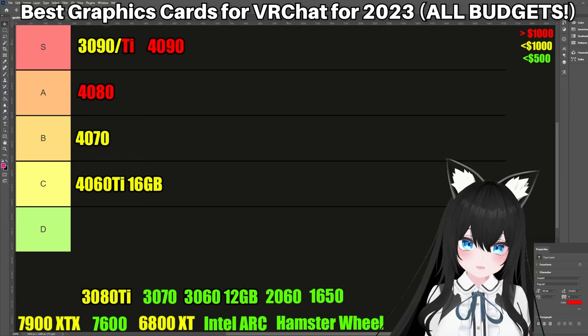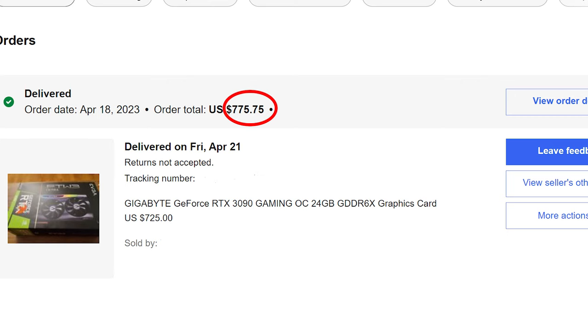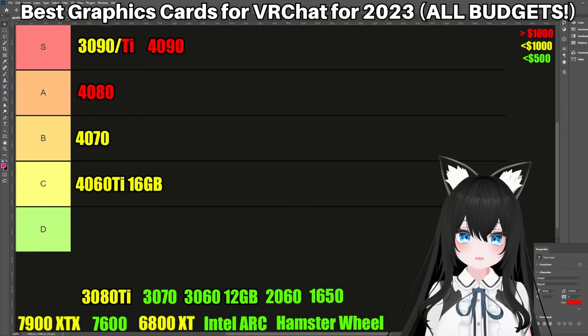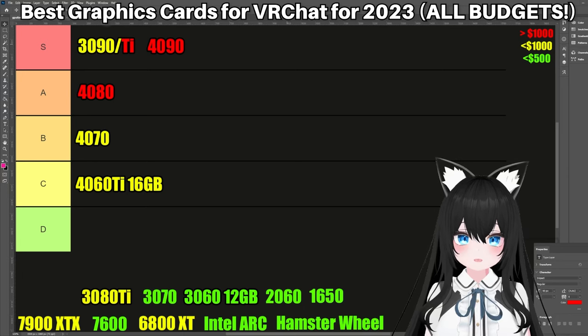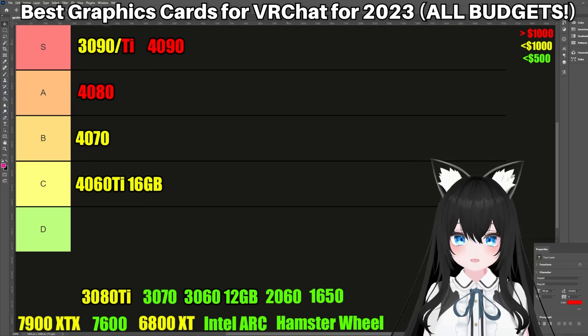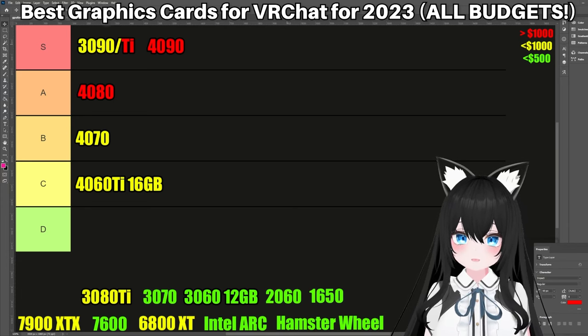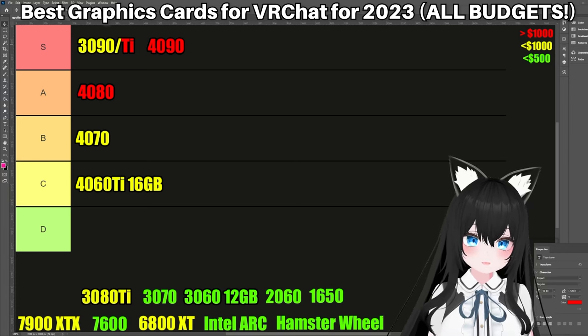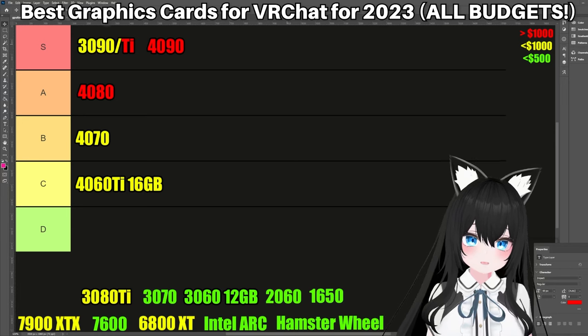You can get a used 3090 for as low as $700 — more realistically $700 to $800. And if you do go that route, it probably won't have a warranty. Personally, I prefer to buy graphics cards new or used with a transferable warranty, meaning if you buy it off eBay or something, the company will recognize the warranty and transfer it to you. Otherwise, it's probably safe to buy graphics cards used. All the graphics cards I've bought used have never given me problems. Just know that there is a little bit of risk involved.